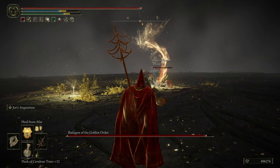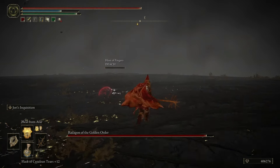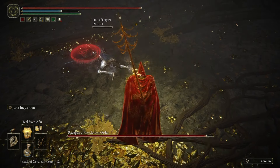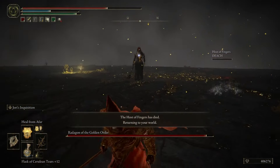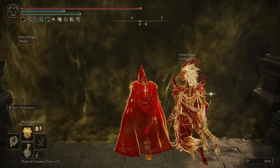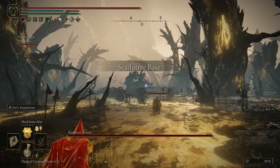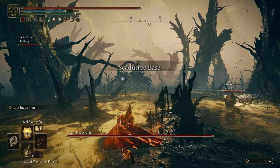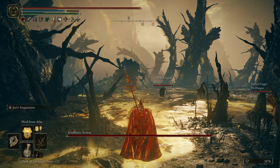They're dead. Yeah, they didn't have a lot of health, did they? Rough, man. But I have two dragon builds here. This is interesting. However, heal from afar actually works pretty well here because if they're at the base of the flower, I can just aim at the flower. I don't have to worry too much about aiming.